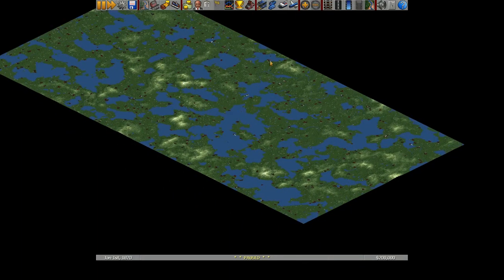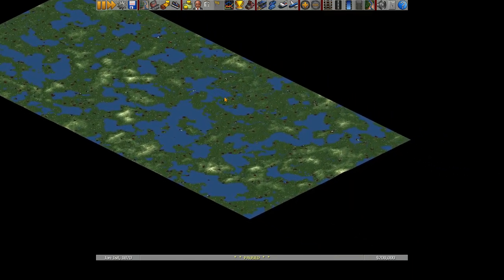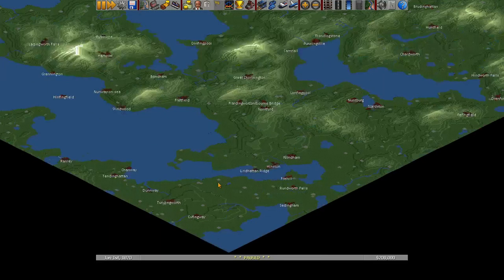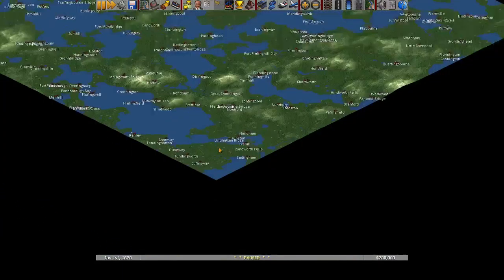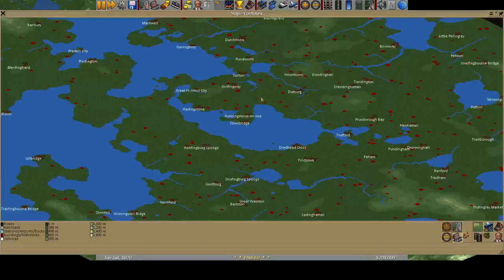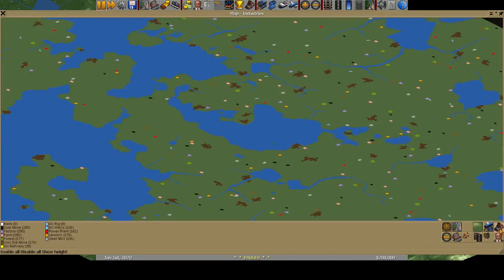and go hopefully through all of the various ages. We are going to be using passengers and industries and all sorts of things. My goals for this series are to connect every town on the map in some fashion — not necessarily by rail, but have rail service at least nearby. So every town will be connected. The other goal is to have a thousand trains on the network.